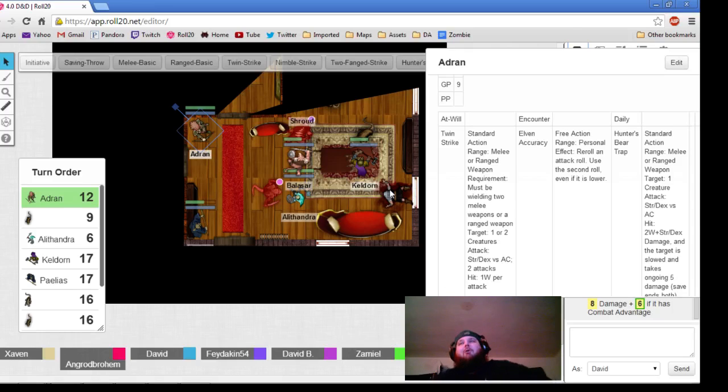Click on the green circle and just type minus 8, then enter.